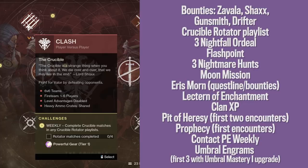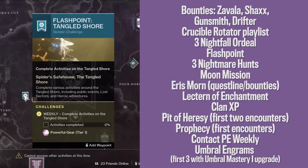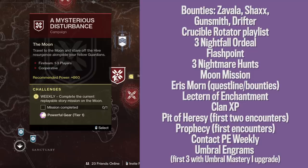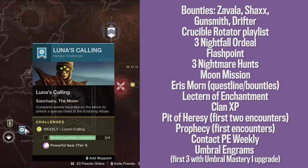Complete 4 matches of the Crucible Rotator playlist — the top 2 game types which rotate each week. Complete 3 runs of the Nightfall of the Ordeal at any difficulty level. Complete the current weekly Flashpoint — currently in the first week of Season 11 that would be the Tangled Shore. Complete 3 Nightmare Hunts on any difficulty level; currently you can run the Dominus Ghaul Nightmare Hunt, which is absurdly easy to breeze through. Complete the current replayable story mission on the Moon, and complete the Eris Morn memory questline. If you've already completed that on your guardian, you can still get a powerful engram from Eris by completing her weekly bounties.